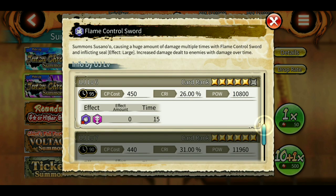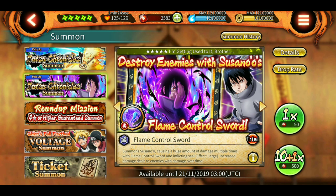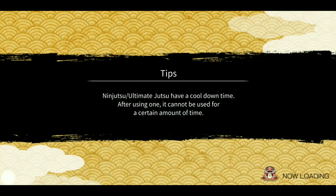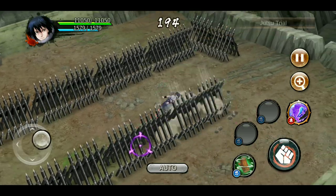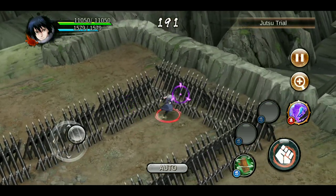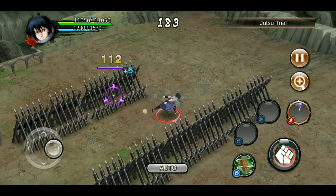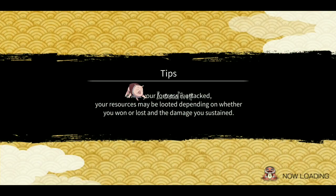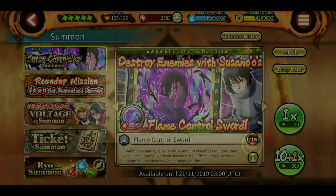Now let's look at Sasuke — 120-second cooldown again. He summons Susano causing huge damage multiple times with flame control sword, inflicting seal and increasing damage dealt to enemies with damage over time applied. This is better compared to Naruto's because it does a bunch of other things besides just the damage. It inflicts seal, and if the enemy already has a damage-over-time effect, it will do even more damage. The ultimate looks decent, but 120-second cooldown is still bad.